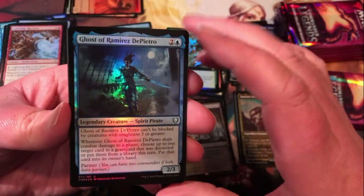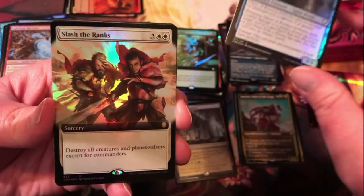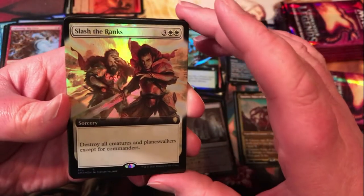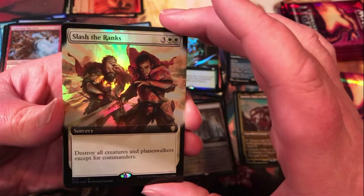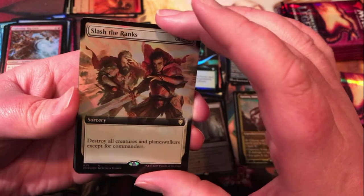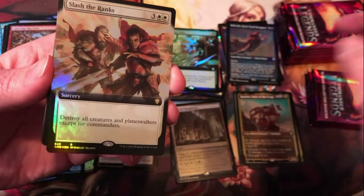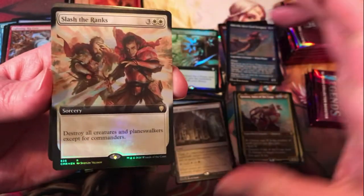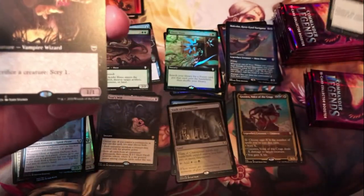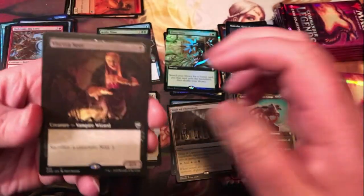Ghost of Ramirez de Pietro — another pirate for that theme. We've got Slash the Ranks for an extended art foil rare — destroy all creatures and planeswalkers except for commanders. So it's kind of cool, a pseudo board wipe. Obviously if you have a problematic commander across the board it could be a problem, but it could be great that it doesn't hit yours depending on the situation.